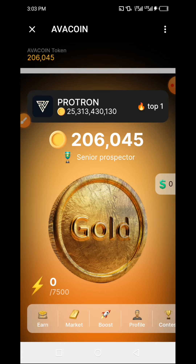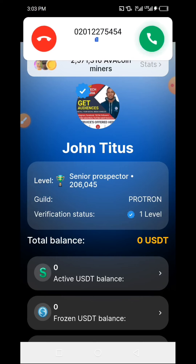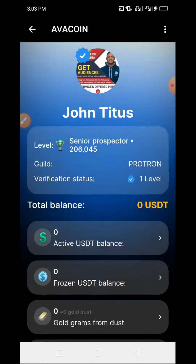This is one of my accounts on Avacoin. I have another account where I have already accumulated 400,000 gold, and today I will be showing you step by step how you can withdraw and get it directly to your account.